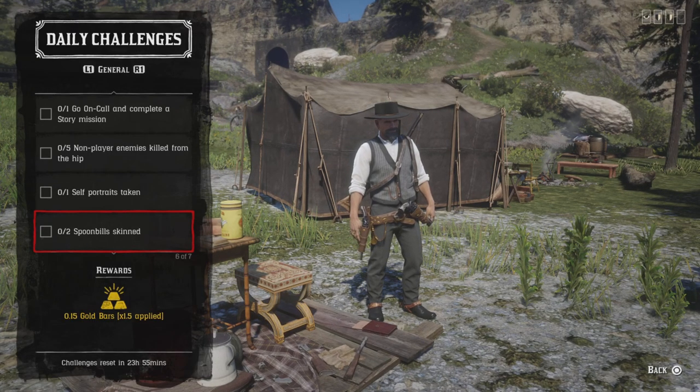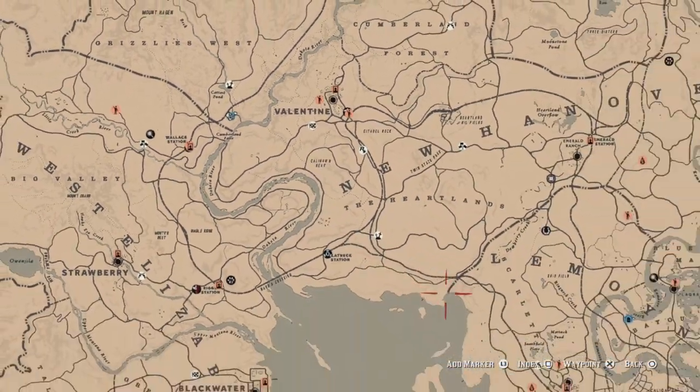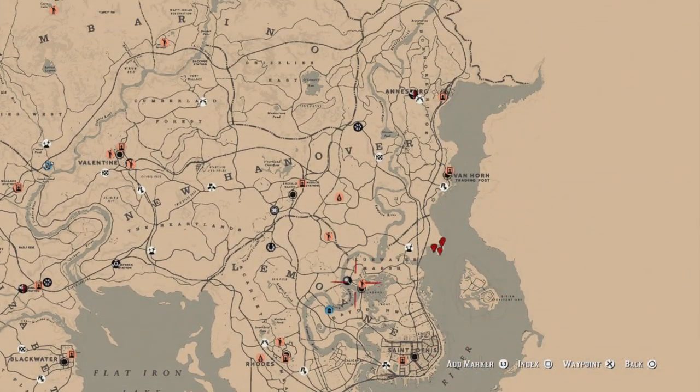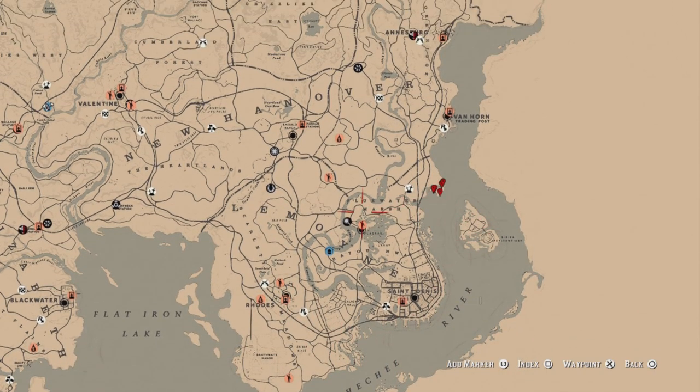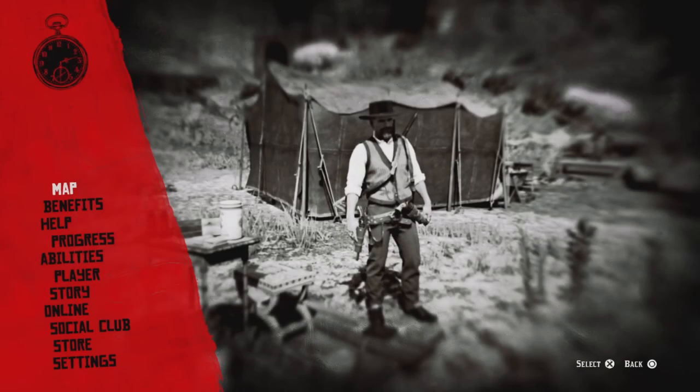For one self-portrait, take out your camera and go ahead and take a photo of yourself — that challenge will be completed. For two spoonbill skins, I'll show you where I'm heading. There's an area right here where you can find spoonbills everywhere. Go ahead and get two and that challenge will be completed.